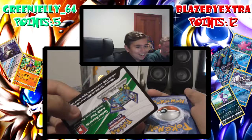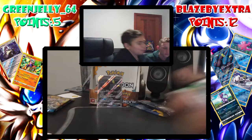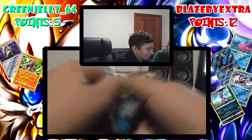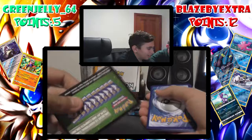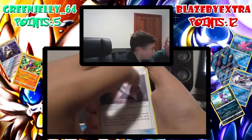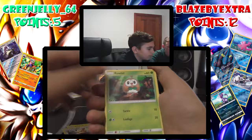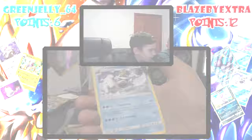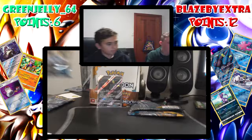Oh, this is the GX — should I leave it to last? All right, we'll leave it to last. I'm going to put it to the side — I haven't done the card trick yet. So here's the situation for the other pack. Water energy, Poison Barb, Charjabug — I love Charjabug — Herdier, Rowlet, Cosmog, Lillipup, Wingull, Snubble — reverse Switch, one point — and nothing else. Fourth pack, zero points for George. One point for me.